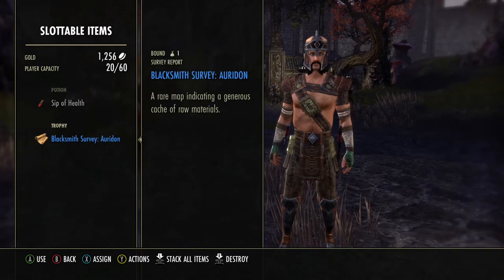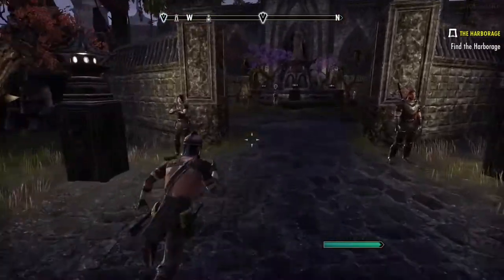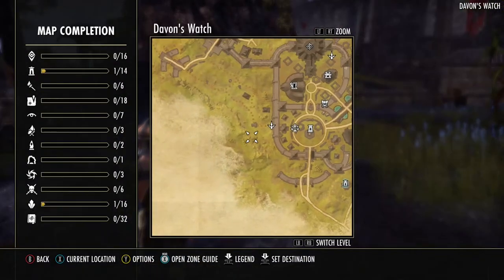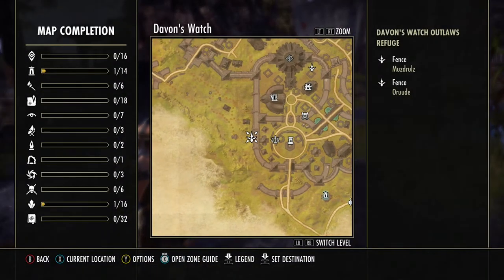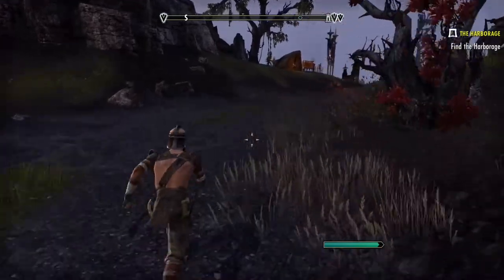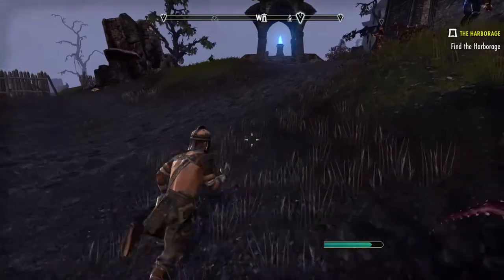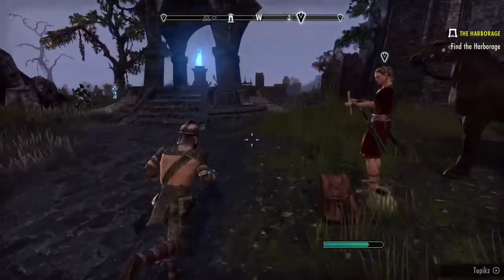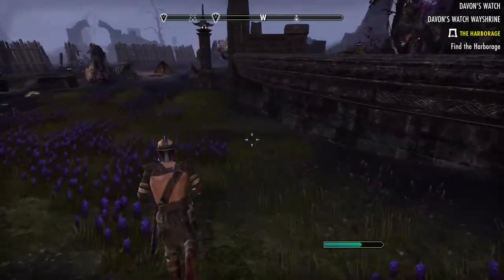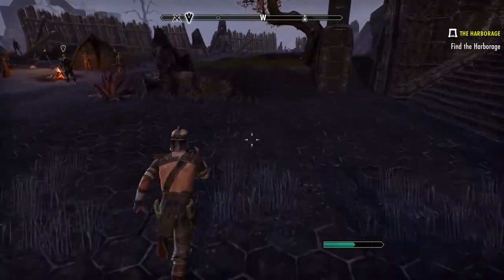In order to actually use a stolen item I need to fence it. There's a fence right here - it's a little icon and there are actually two people in there. We're going to run over there and fence these items. You can either sell them to the fence, or you can launder them which makes them usable for you.